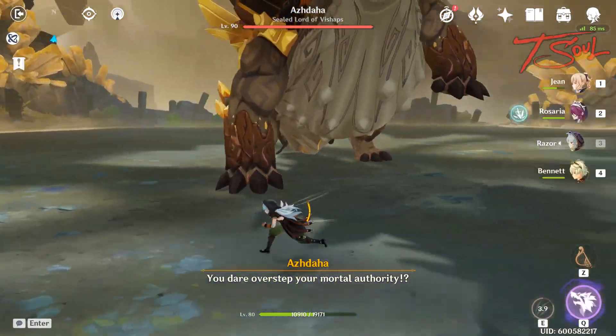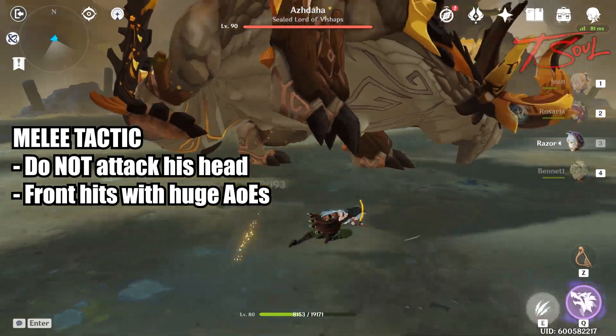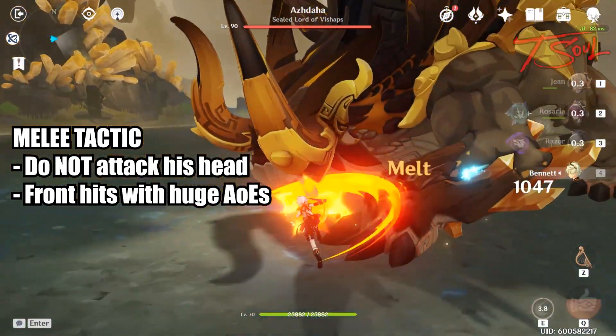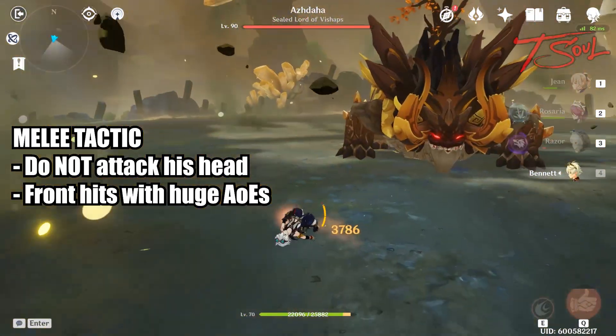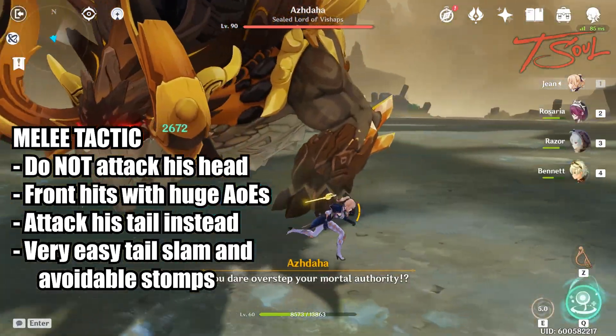Here is what you do not want to do: don't fight him head on. He has a lot of attacks from his front side that are difficult to dodge — they either have a lot of active frames or a huge AoE. So don't fight him from the front. Here is what you actually want to do: always try to attack his tail.